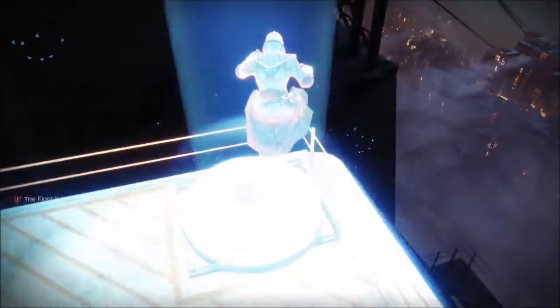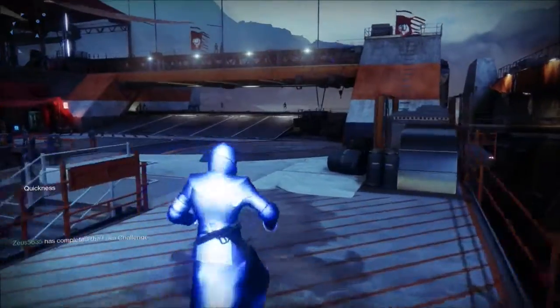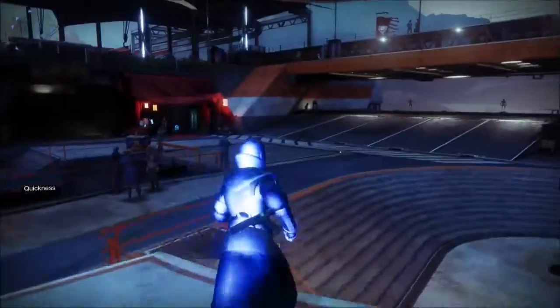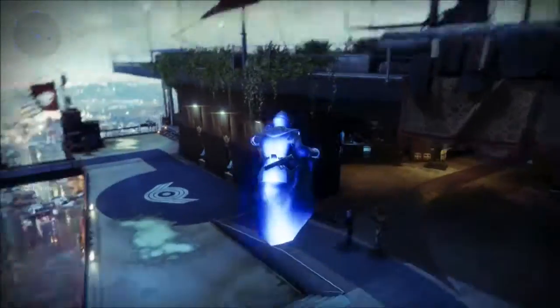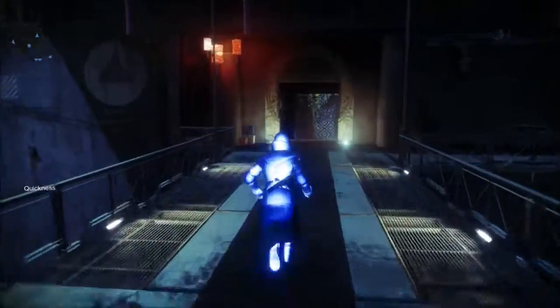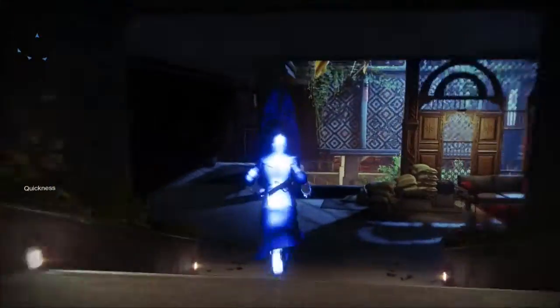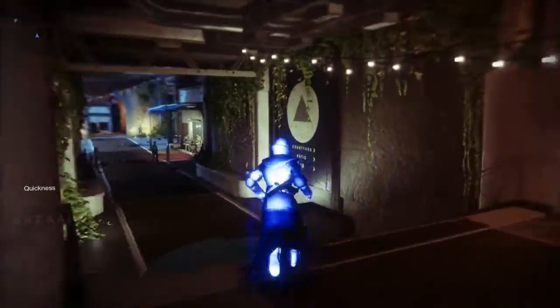Once you get to the blue light, if you just stand on it for a few seconds it'll say you have completed the lava challenge. Your red glow will go away, and then whenever you run you'll have this purplish-blue glow and now you can move a lot quicker and you can jump a lot higher. This isn't anything too big, but it does allow you to explore parts of the tower that you weren't able to previously explore. There are things to investigate in the tower, like I'm going to show you one right over here.